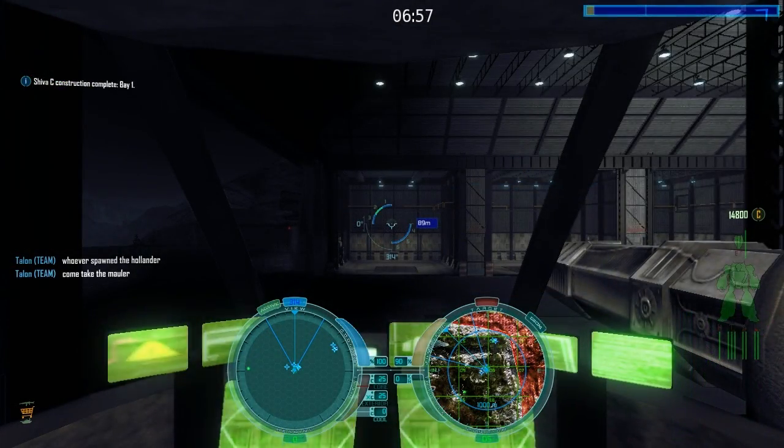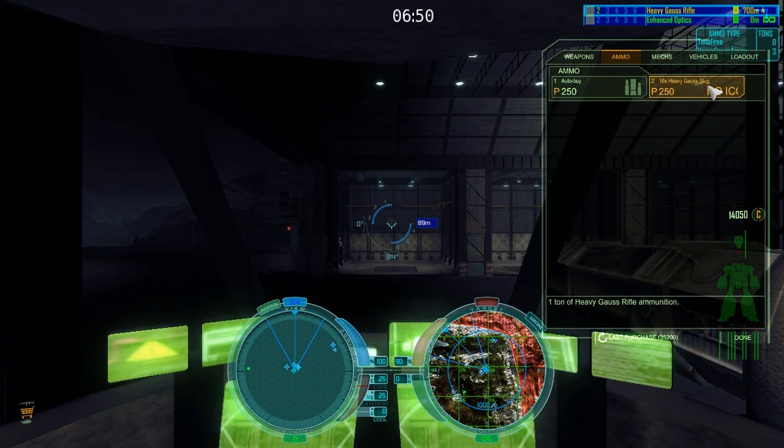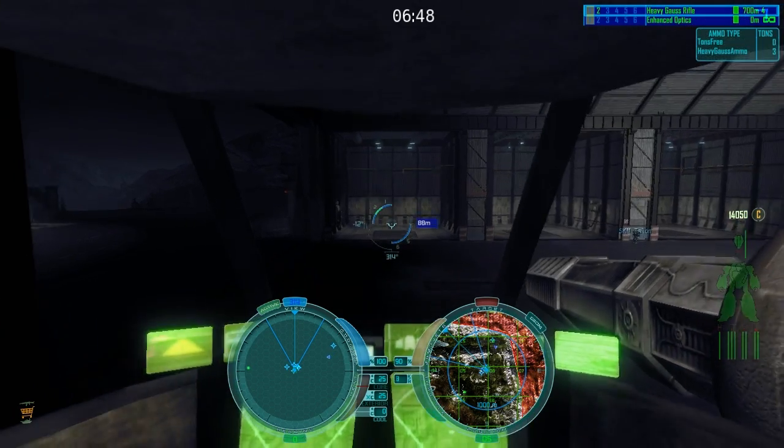The Hollander A only has one weapon — the heavy gauss. It's very powerful but has shorter range compared to the normal gauss rifle. I have room for extra ammo so I'm going to load up on some before I head out.